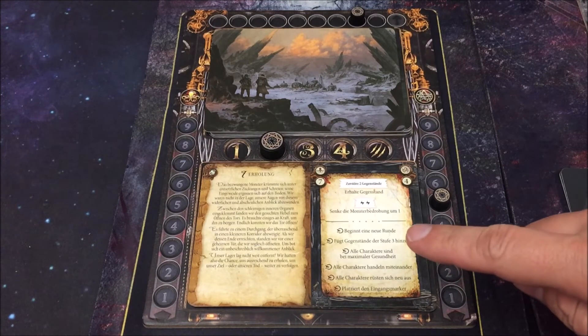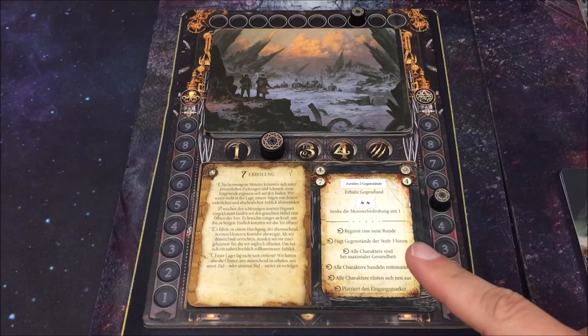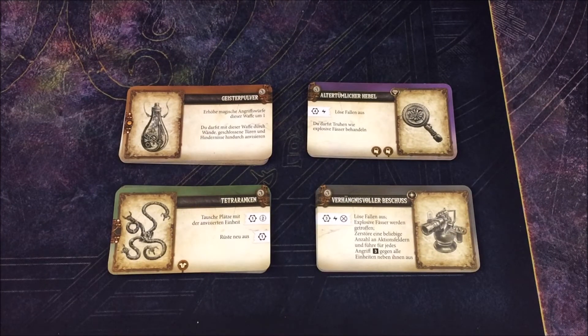Die Spielbetretungs-Effekte handeln wir von oben nach unten ab. Ganz oben: eine neue Runde beginnt – wir fangen einfach frisch an. Sehr cool: wir können die Gegenstände von Stufe 3 jetzt unseren Stapeln hinzufügen. Das hat zur Konsequenz, dass die Stapel größer werden, die Chance auf hochwertige Gegenstände aber steigt, je mehr günstige Sachen bereits geplündert wurden. Alle diese Sachen werden jetzt in die entsprechenden Stapel gemischt. Dann geht es zu Effekt 3: alle Charaktere sind wieder bei maximaler Gesundheit – wir heilen uns komplett.